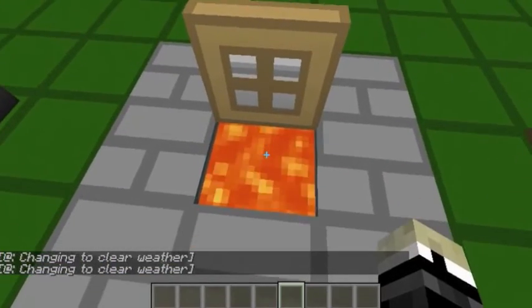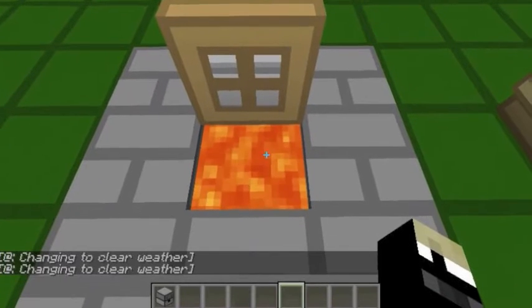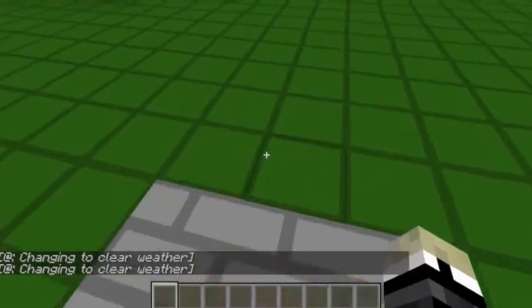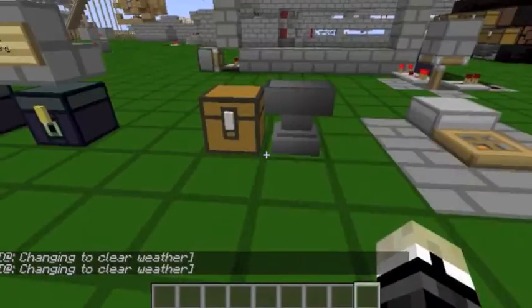Secondly, we have the trash can. The description makes it so that you can take an item, press Q, throw it in there, and it burns — and that you can walk on top of it without falling in the lava and dying.